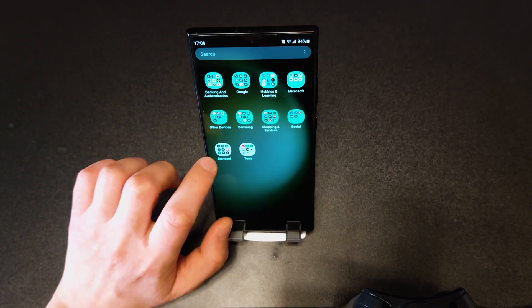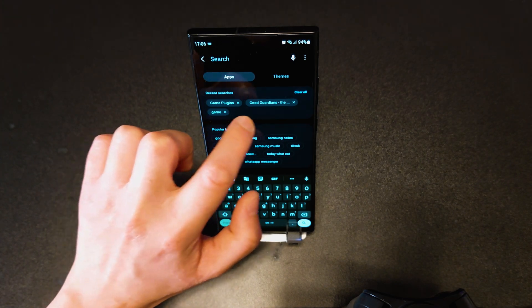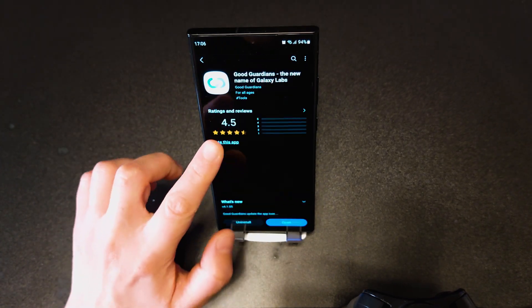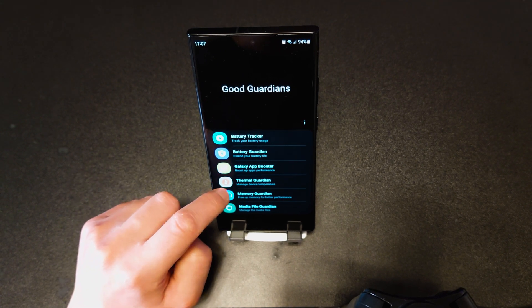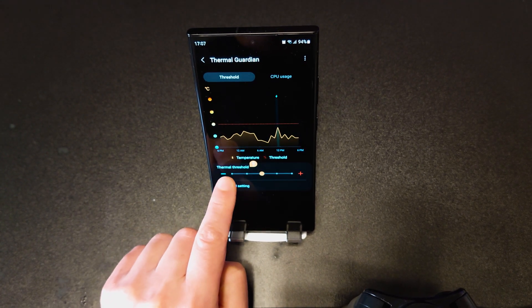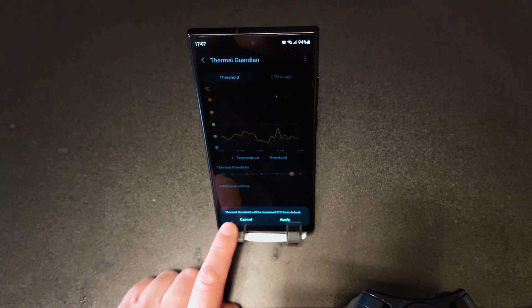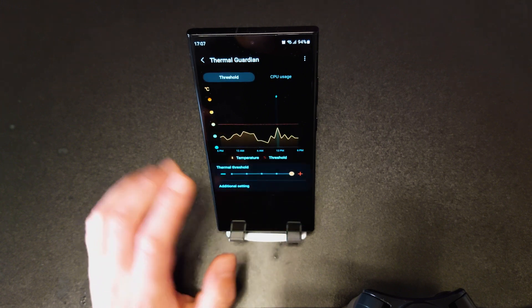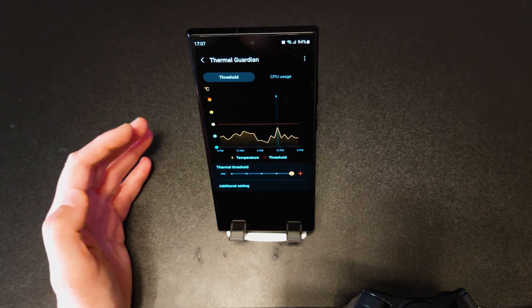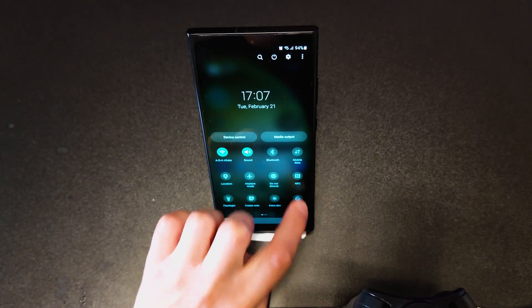Now go to Galaxy Store again and make sure you have the Good Guardians software installed. Once installed, go to Thermal Guardian and make sure that the thermal threshold slider is set to the maximum, which means the thermal threshold will be increased in Celsius from the default. This means the phone won't throttle as much as it normally does.